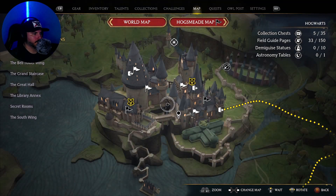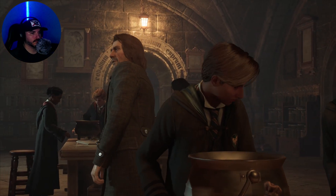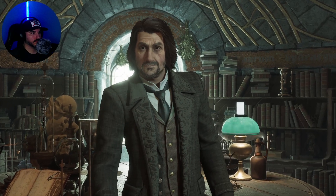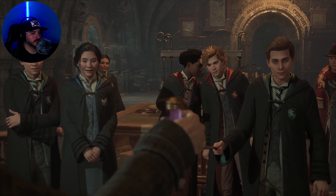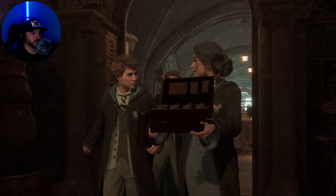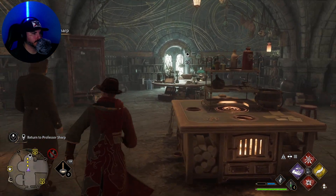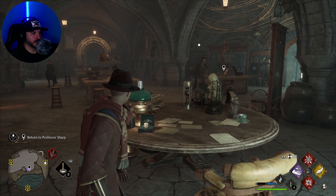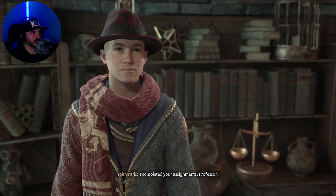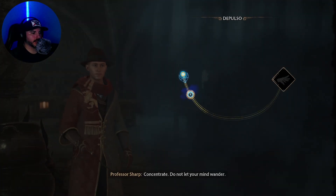Alright, back to Potions class we go. Okay, return to Professor Sharp. How are your assignments coming along? They're coming along great. I completed your assignments, Professor. Good — you should be ready to learn Depulso. Let's see what you can do. And this is one of the spells that we're going to need. Do not let your mind wander.